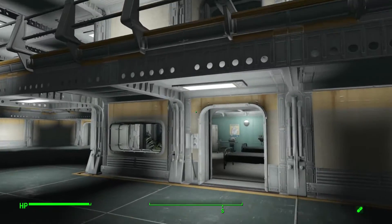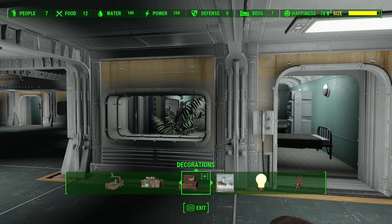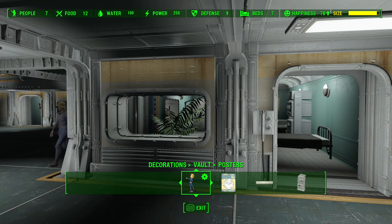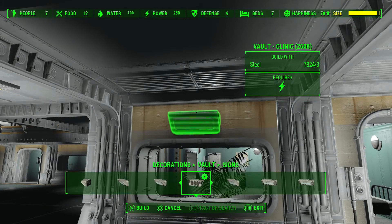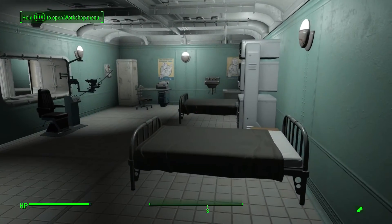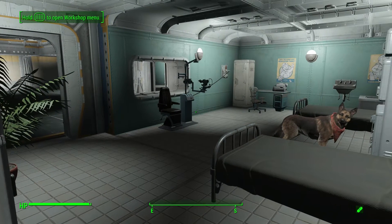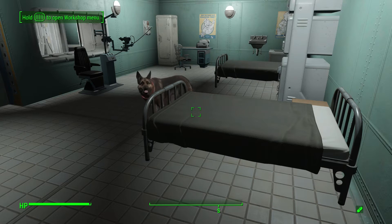This is our clinic — which you wouldn't know because I forgot to put a clinic sign up. Let's go over here to the decorations and you'll see there's a brand new section called vault. We'll go under signs and throw a clinic sign up there. Now we got the clinic. Of course we need a doctor's office for when all of our vault residents get electrocuted and whatever else from our experiments. Some of the things you're going to notice right off the bat are these brand new pristine beds we can finally build — no more beds that look like they've been trashed.